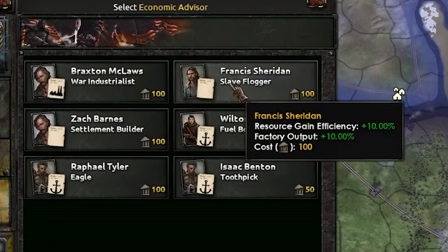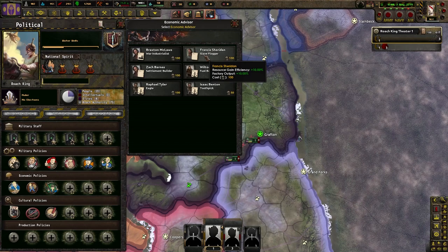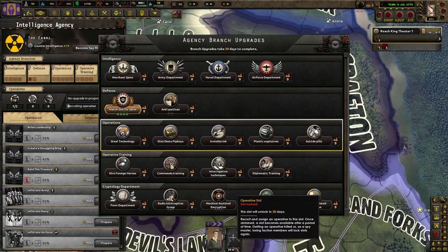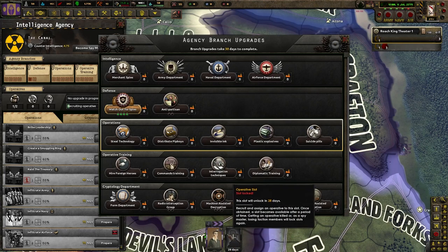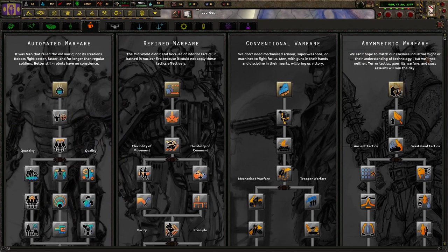Since it's the holiday update there's the Polar Soviet - Santa Claus, Comrade Nikolai - and he's attacking the battle for Bridge, so it's going to get pretty spicy up here. There's this advisor the 'Slave Flogger' who gets you 10% factory resource output - I have to take him early on even if he's probably not a great guy. I'm going to upgrade and watch out for spies to the max, then get another agent - this is going to be key in setting up the operation that's going to make us super rich.